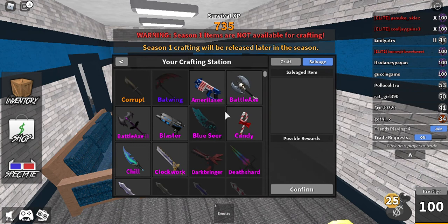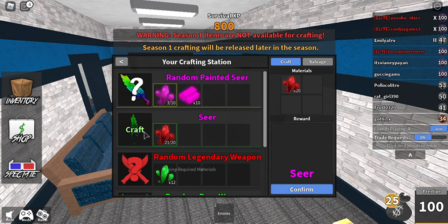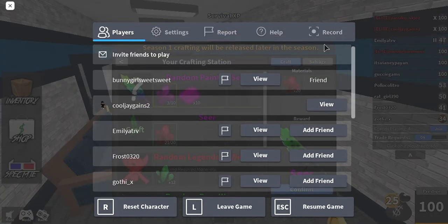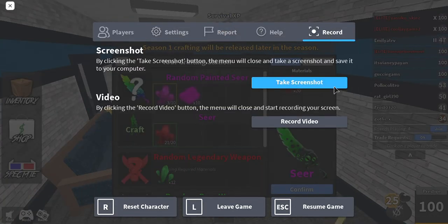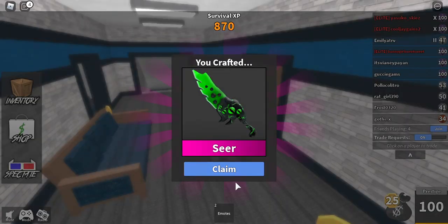So let me salvage this — confirm — boom! And that's all you have to do. Once you have 20 out of 20 shards you get to craft a godly. I got 21 out of 20! Craft all 20 things, confirm, and then you get your Sheer and you get a godly.